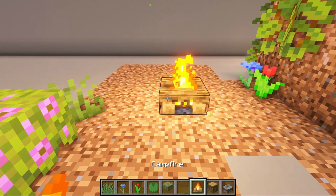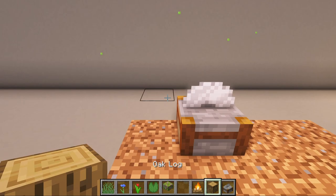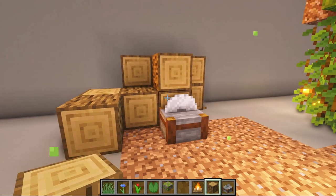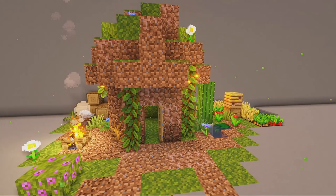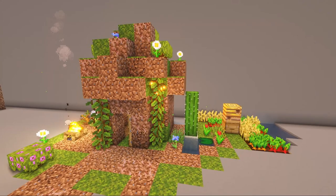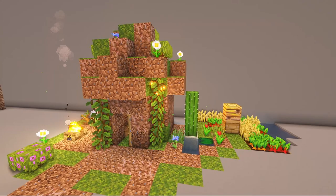And finally, add a stone cutter and some logs to recreate a little sawmill on the side of the house. Our simple dirt hut in Minecraft is complete. Click here to see another build tutorial or click here to see a redstone experiment.